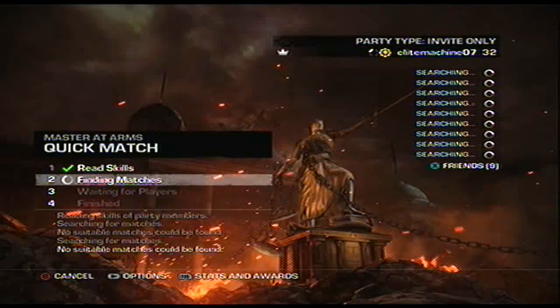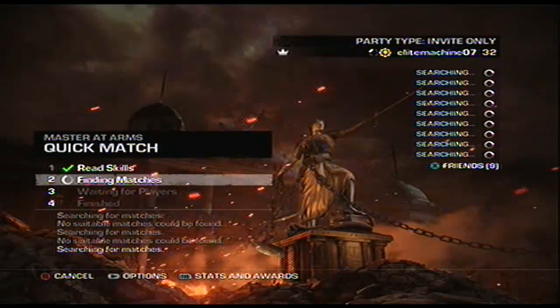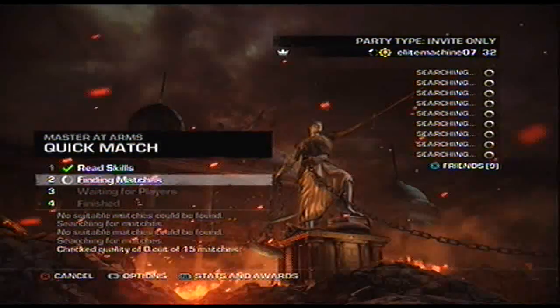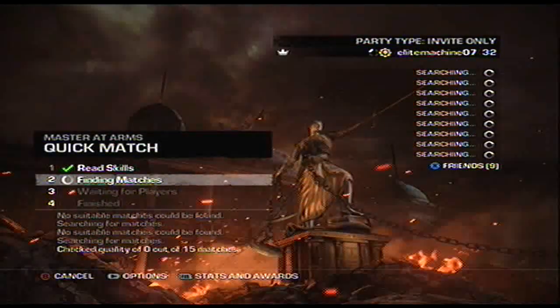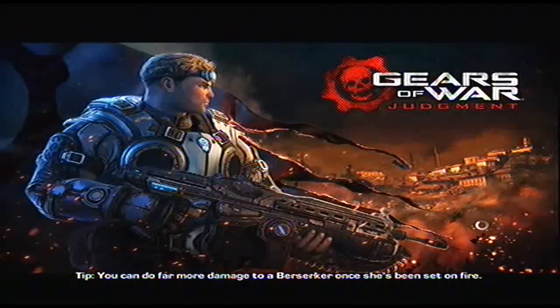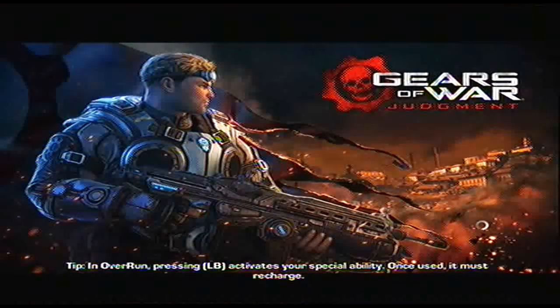It's 7:50 AM Central Standard Time, so 8:50 Eastern. I'm trying to get into a standard Mastered Arms match and it's not working out — it says 'attempting to join host's match' and then the match attempt failed, so it kicks you back out.